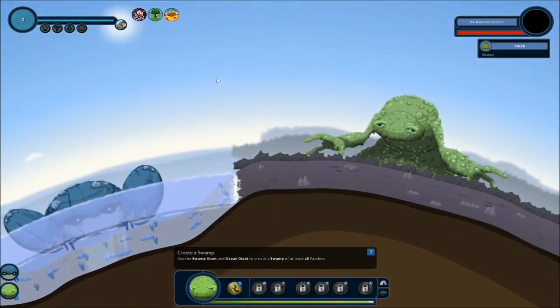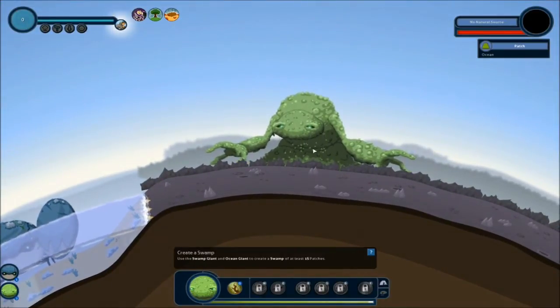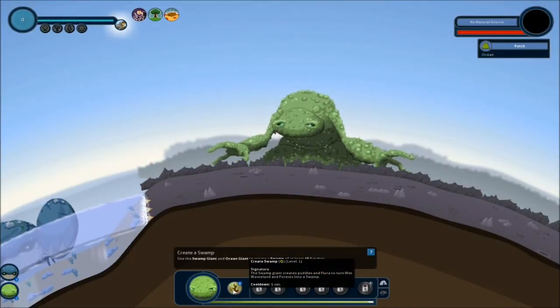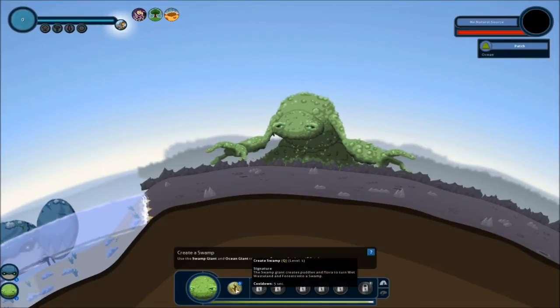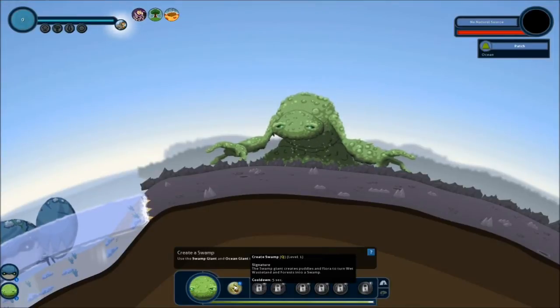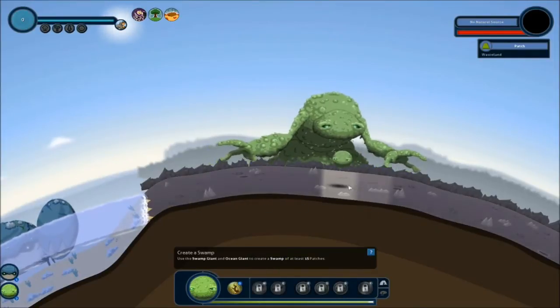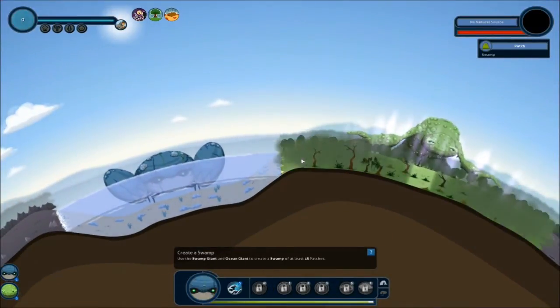It's like a little crab Pokemon guy. When I first started playing this game, I initially saw the giants and I was like, oh my God, they look exactly like Pokemon - the good old days when I was like 12 playing that game back in like the late 90s. So we're gonna use this guy. He's like a swamp guy. Each giant has a main ability and his is create swamp. The swamp giant creates puddles and flora to turn wet wasteland and forest into swamp. I don't know why I would want to make a swamp but swamps are kind of unforgiving - not a good place to be in my opinion, but I'm a pitiful human.